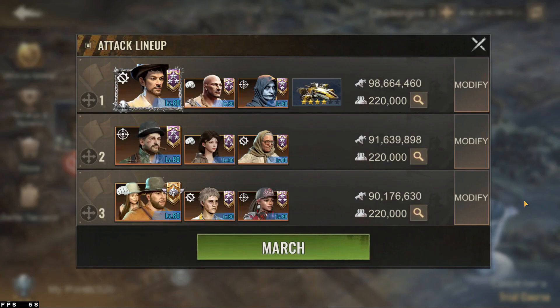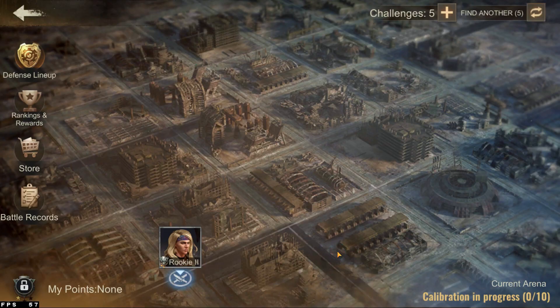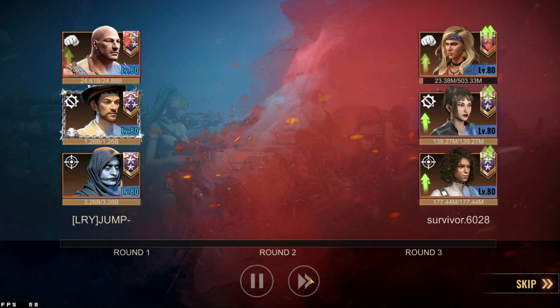First things first, players need to set an attack lineup and a defense lineup. With the first one, you'll be attacking players in the main event tab. The defense marches will be used to defend against players who attack you.